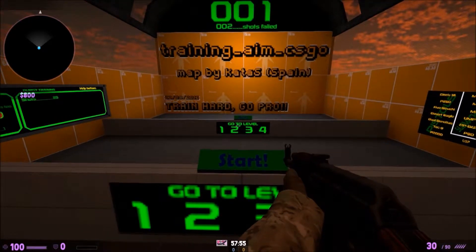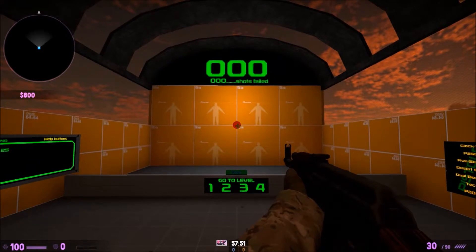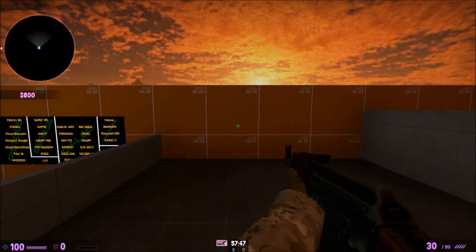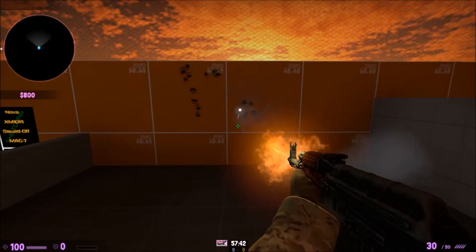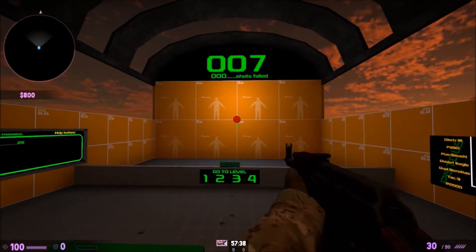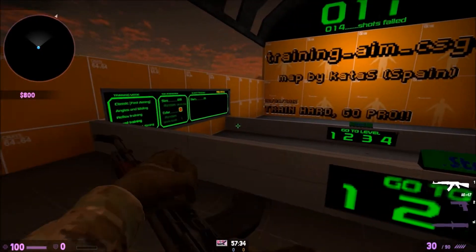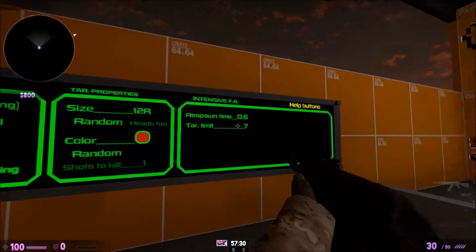Burst Training is probably the easiest mode. Basically you just learn the spray of your gun and spray at the dot. Every gun has its own spray pattern — the AK's makes like a T shape. If you learn to counter that spray you can control it to one spot. That's how get_right, who is really famous for his sprays, is so good at it.